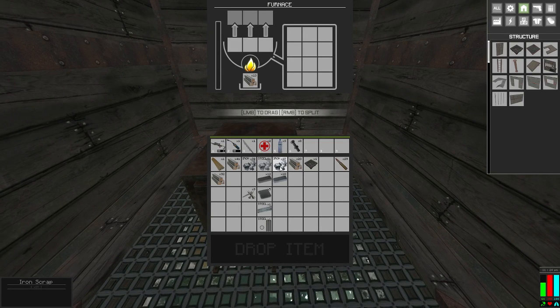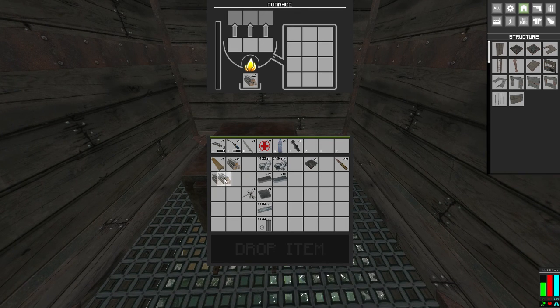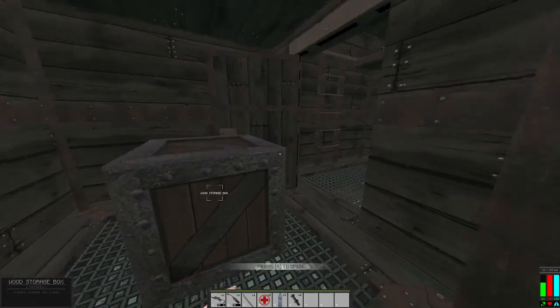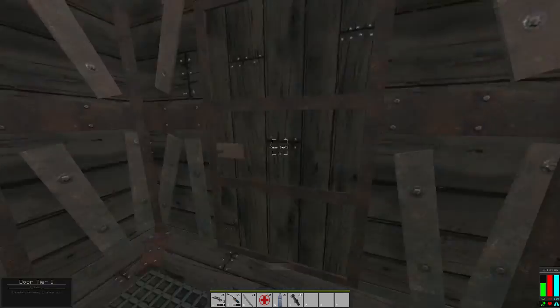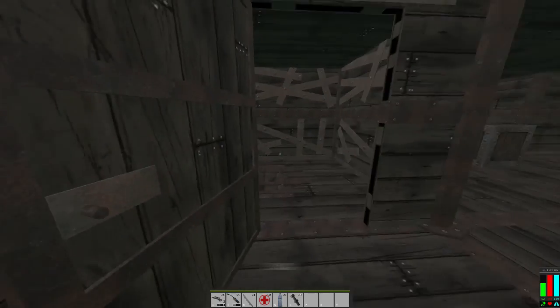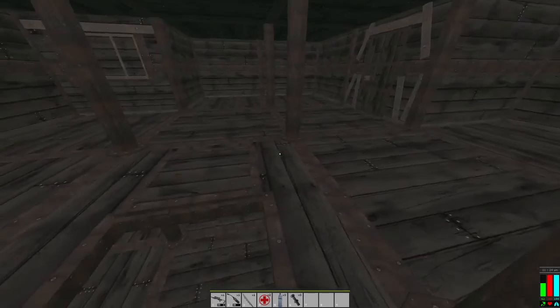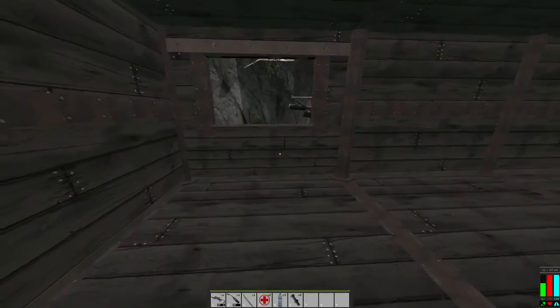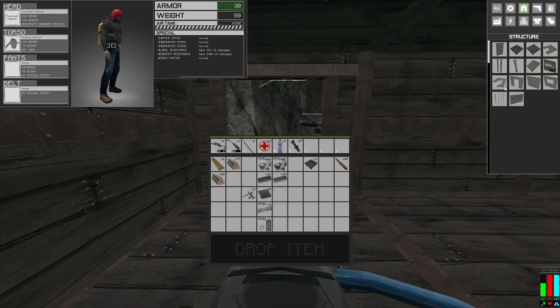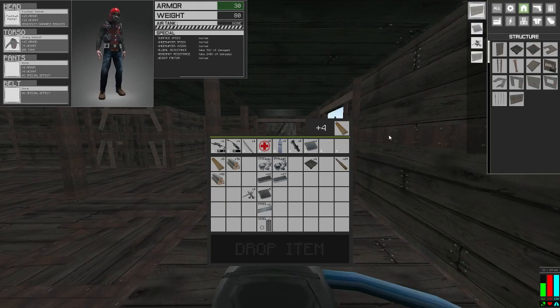We are starting to get low - actually not as bad as I thought. We are going to have to make a run for iron definitely; everything else we've got. We need three windows - yeah, three. We'll make one more.